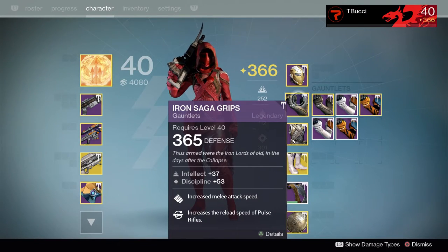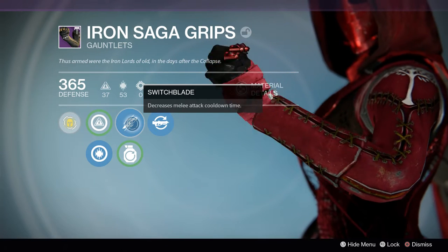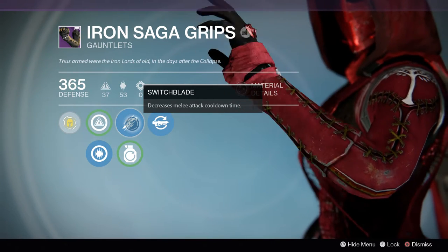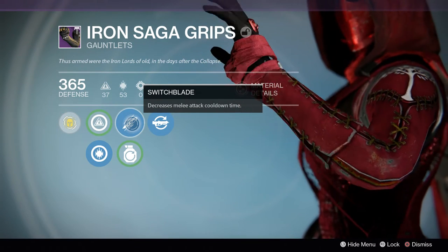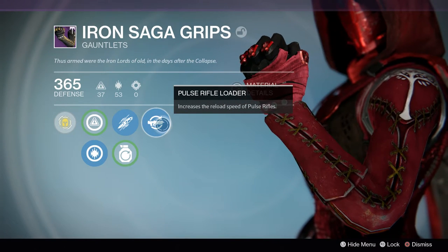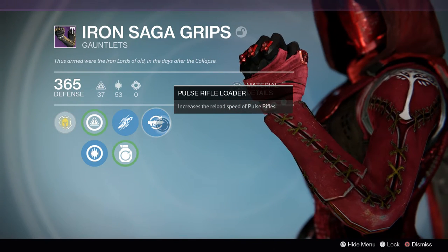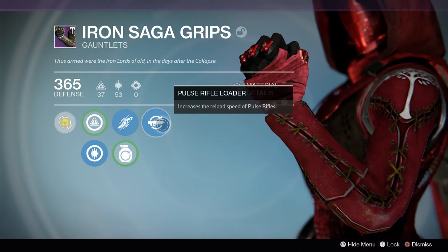For our Gauntlets we're rocking the Iron Saga Grips — 365 Defense, Intellect and Discipline based. My number one priority is Switchblade for decreased melee attack time. People say you shouldn't need to melee, but it happens, and I want to knife someone twice before they knife me twice. The most important perk here is Pulse Rifle Loader, which increases reload speed for pulse rifles — compensating for the reload penalty from a perk on the Clever Dragon.